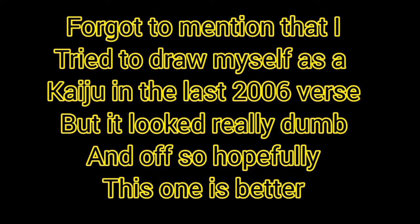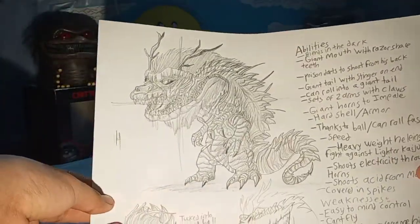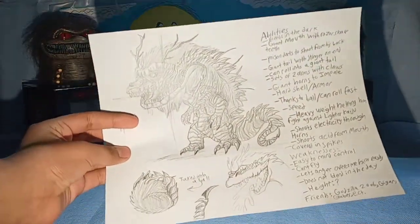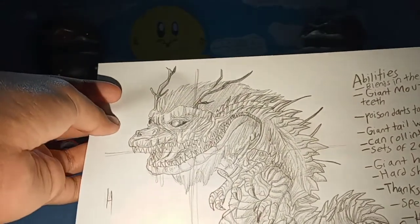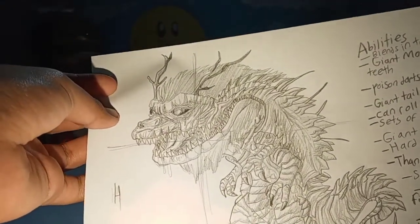And I'm going to show it. He kind of looks goofy. Here it is. This piece of paper doesn't want to stay up. But here's the design: he's got horns. He's a critter, except I made his snout longer, like a crocodile.